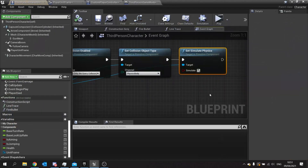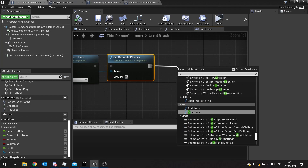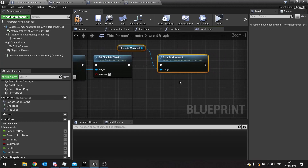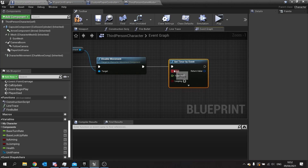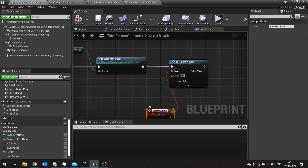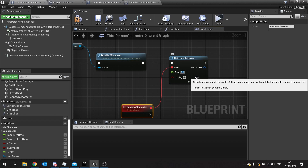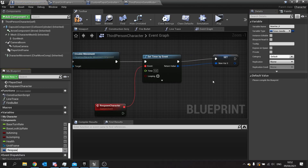Back on the player character, we then want to take away the player's input controls — so we disable movement on the character movement component. Then we set up a timer: use 'set timer by event', create a custom event called 'respawn character', and set the time to however long you want — I'm going with five seconds. Store the return value as a variable, because it's always useful to have that respawn timer reference.